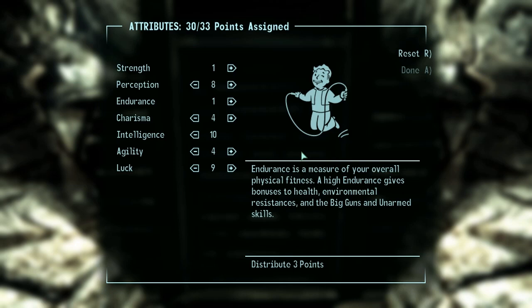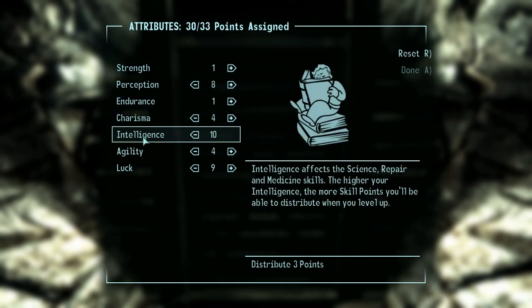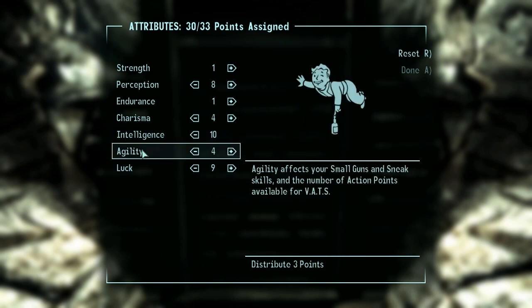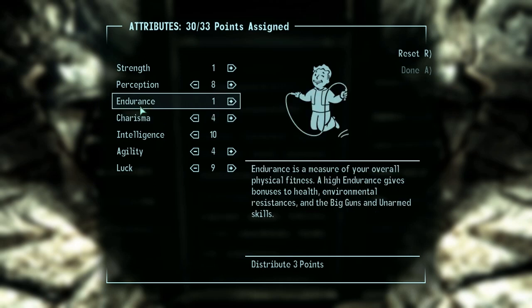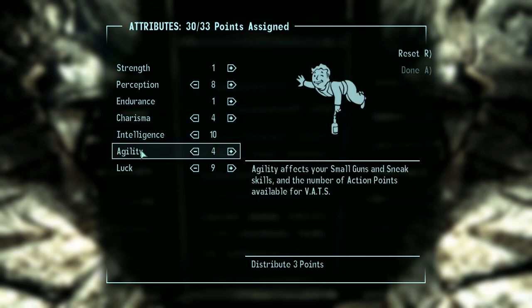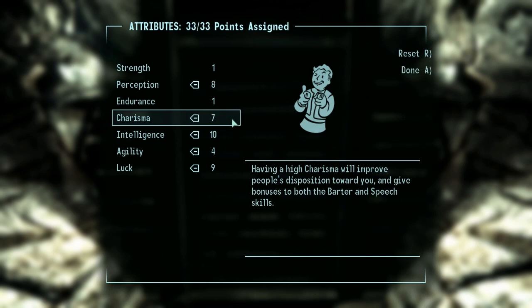I still think the answer is level 8, but last time I ran into a little problem, and I'm starting over at Vault 101 Exit to respec. Strength 1, Perception 8, Intelligence 10, and Luck 9, for the same reasons as the first attempt. To maximize the benefit from respawning skill books, we need to keep Endurance at 1, because that's the associated stat for the Big Guns skill. Charisma and Agility both need to be at least 4, so we can take the Scoundrel and Thief perks, respectively. And in what may be a surprising move, I'm putting the excess in Charisma, for reasons I'll talk about in a bit.